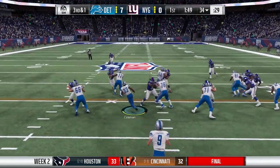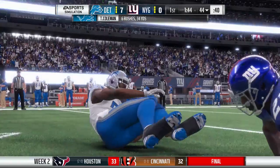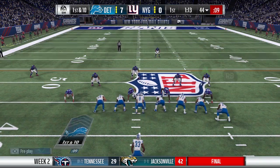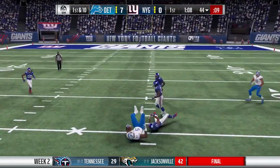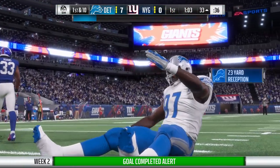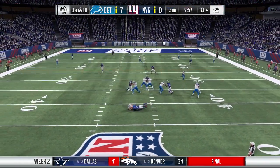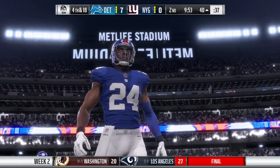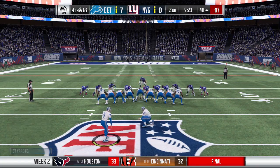After the Giants punt, third and one — here is Tevin Coleman, look at him spin and stay on his feet. Six carries, 34 yards in his first action as a Detroit Lion. Stafford throws over the middle again — it's Fells, and again he's wide open, the running game setting that up. This first quarter has been all the visitors, the Lions having their way.